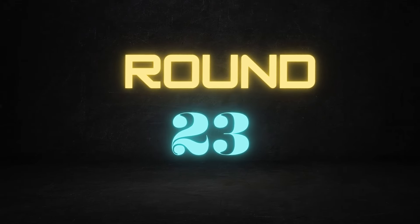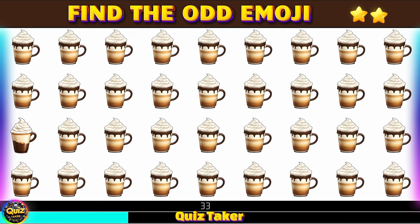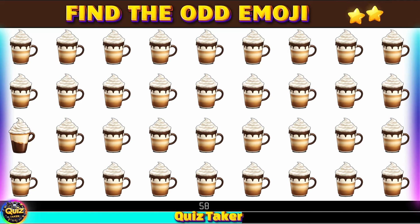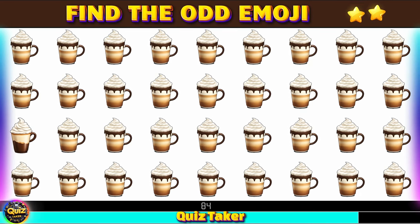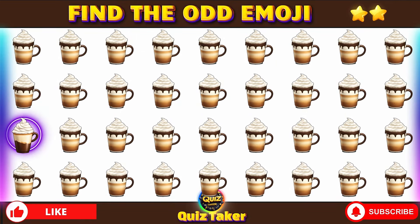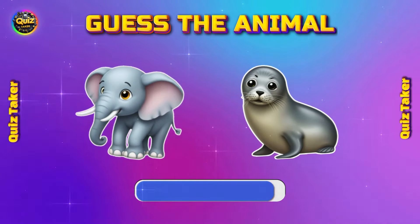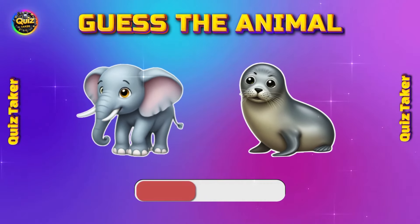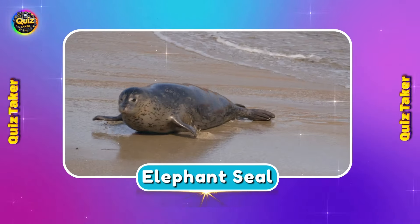Round 23 — look closely at these. Round 24 — can you figure out the animal from these emojis? Elephant seal.